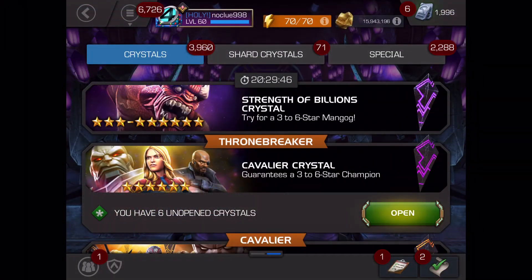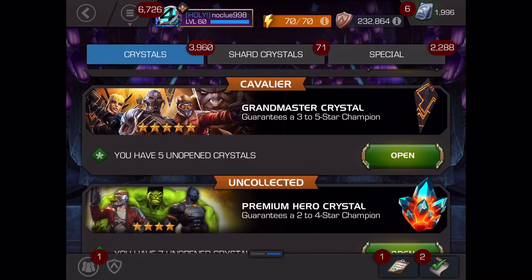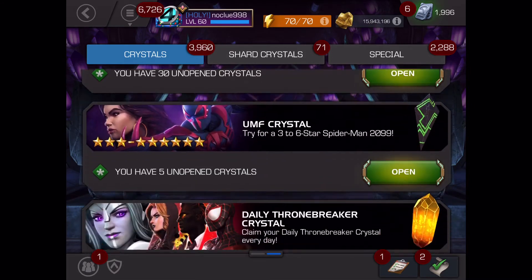Hey there fellow summoners, NoClue998 here coming at you with a quick video. Today is another crystal opening. As usual on Wednesday they always come out with the 'What If' bundle, and I bought both bundles for a total of $10 — $5 each — which comes with two Nexus crystals.